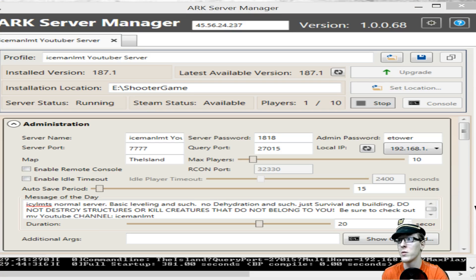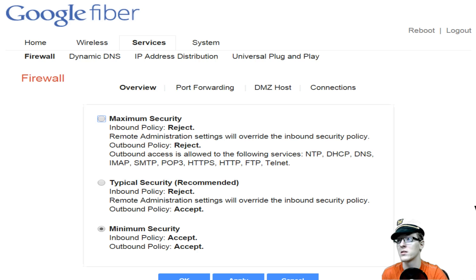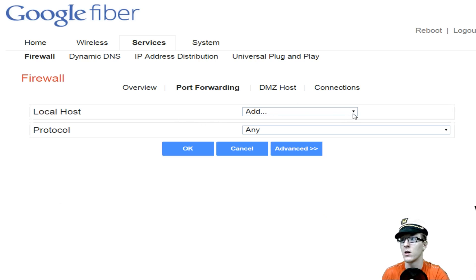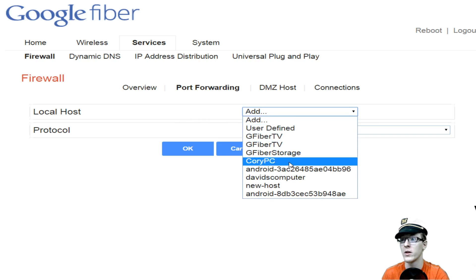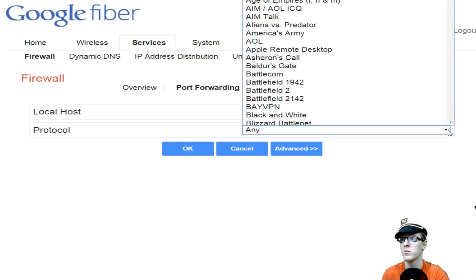For Google Fiber, your page should look something like this with everything broken down. If you have your network box, storage box, or TV boxes, go right ahead with that. Click on the network box and it'll pop up something like this showing Wireless, Services, and then you'll click on Port Forwarding. Go down to where you see Local Hosts. When the port forwarding page pops up, click on New Entry, then click on Local Host, find your device, select it, and then find the protocols for it.